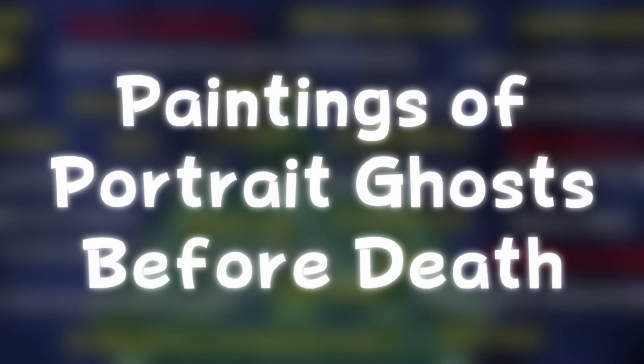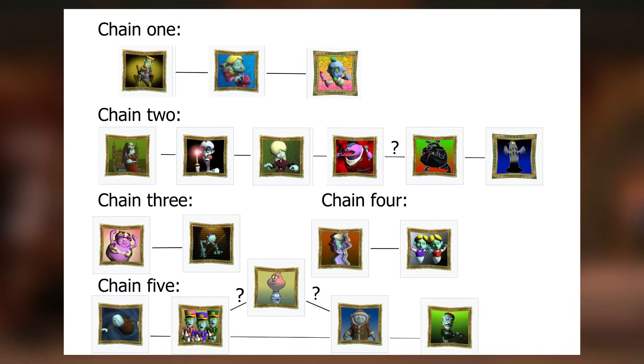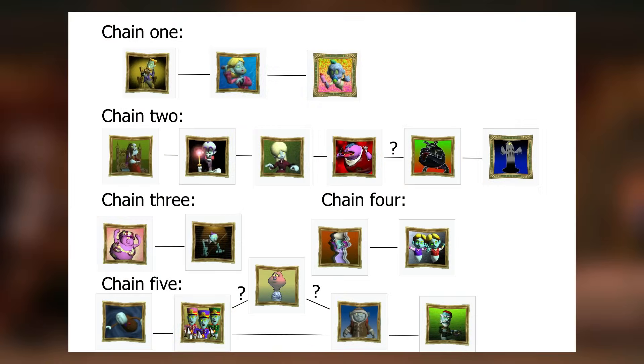Paintings of Portrait Ghosts Before Death: all throughout the mansion are multiple paintings of real people, leading to speculation about whether any are the portrait ghosts before they passed away. A theory on Reddit suggests all the ghosts are related, responsible for creating a family tree. The most believable part of the graph is the first chain, though some parts I really don't agree with. Other than those, it's actually a really solid chart.